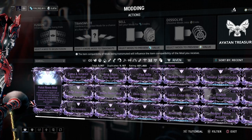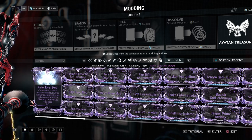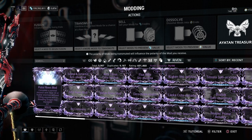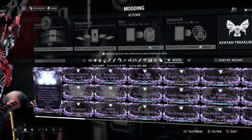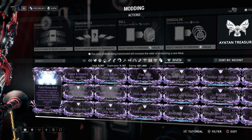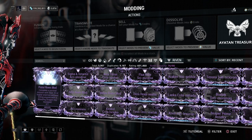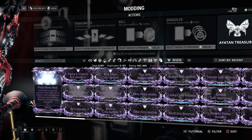Here's an unveiling example: 'Complete a survival mission with level 30 or higher enemies without killing anyone while a bleeding dragon key is equipped.' I want this for a pistol, so I equip the bleeding dragon key and run a survival mission without dealing damage. Basically, take a Wukong or Loki, just collect life supports for five minutes, then extract. If you succeeded without killing any enemies, the riven unveils and you get the mod - it's random but it'll be a pistol riven.